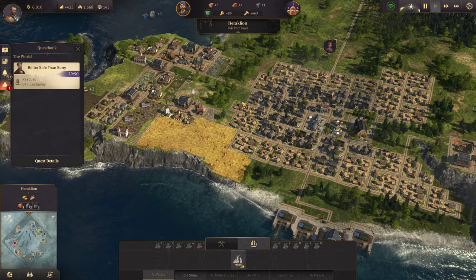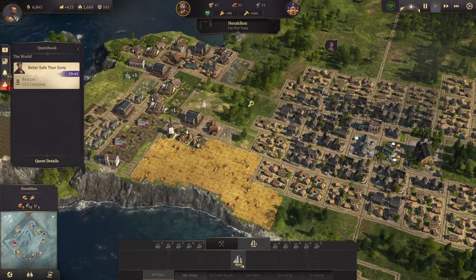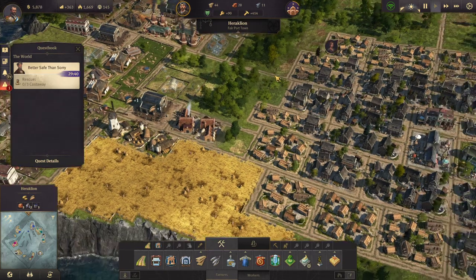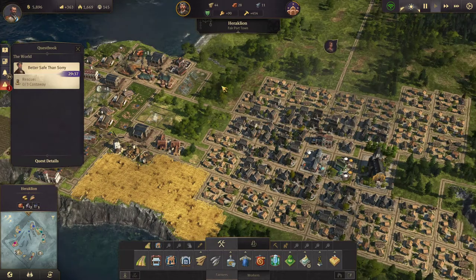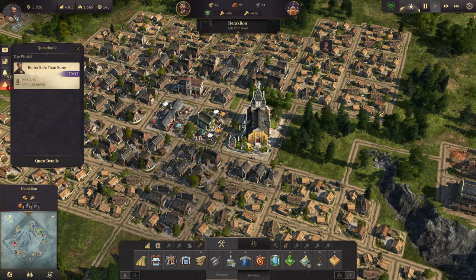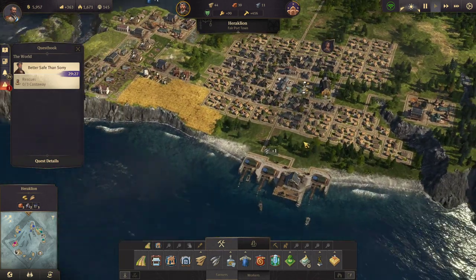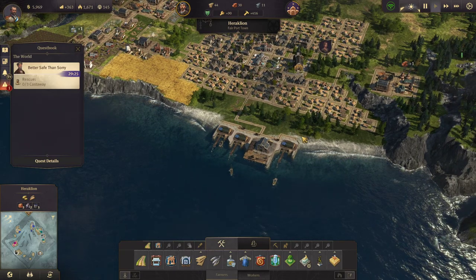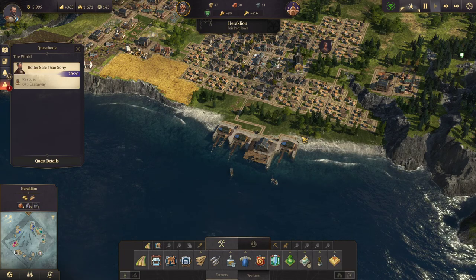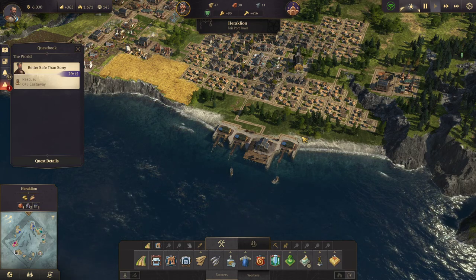It looks like Heraklion is doing really well. Our population is almost 1,700 already. Our balance is actually positive at plus 423. With the upgrade of that bakery there it went down a little bit, but that's the cost of civilization here. Then here we'll put a police station. Overall the game is doing really well — I am surviving, I'm not dead yet, and that is fantastic. Hey, thanks for watching. If you enjoy my content, I'd appreciate a like and a share, a subscribe — whatever you want to do. I'll see you next time. Take care.